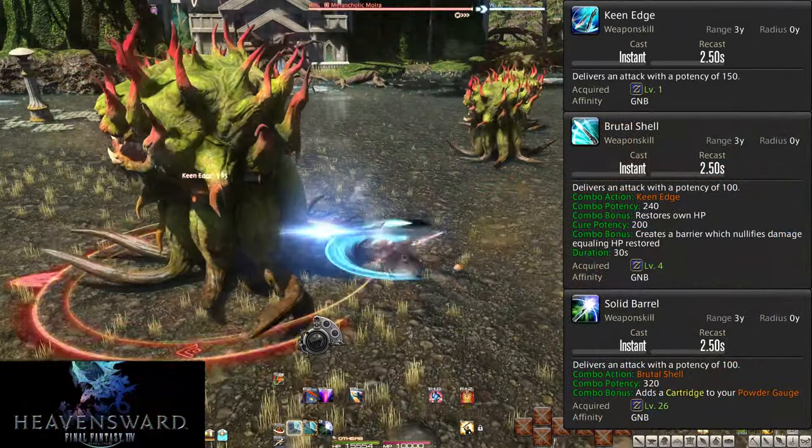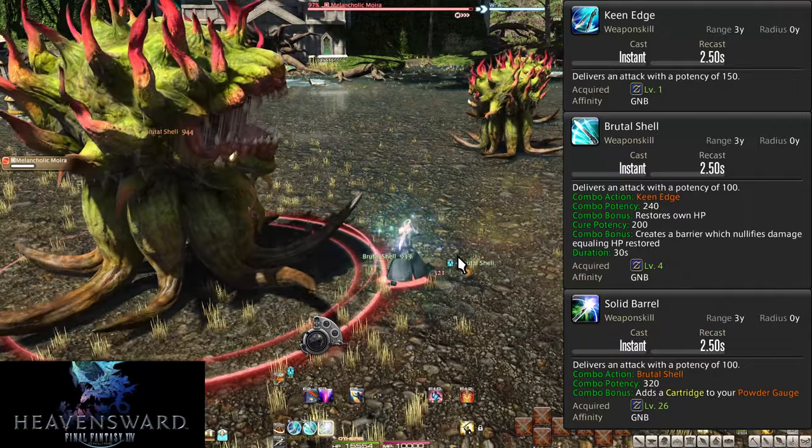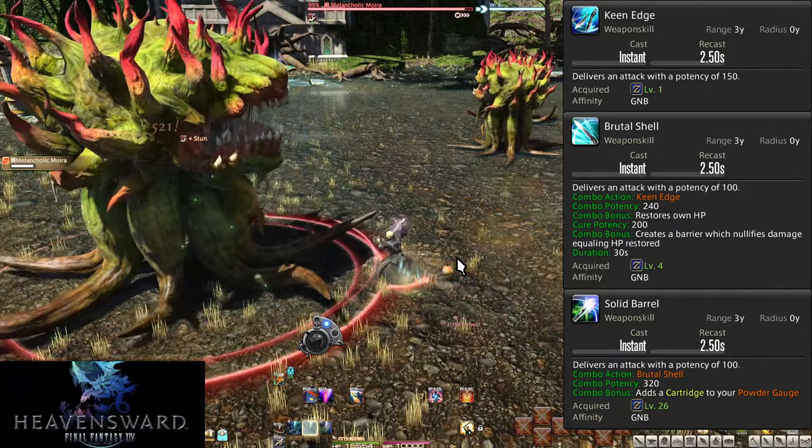Level 1, 4, 26, and 52: Keen Edge, Brutal Shell, Solid Barrel, and Enhanced Brutal Shell. This is our basic combo — 1, 2, 3. You want to always complete your combos in order, not skip around.